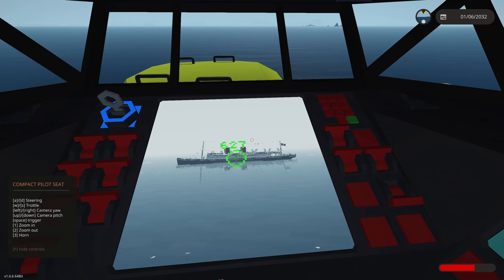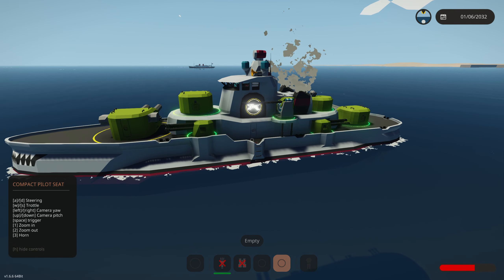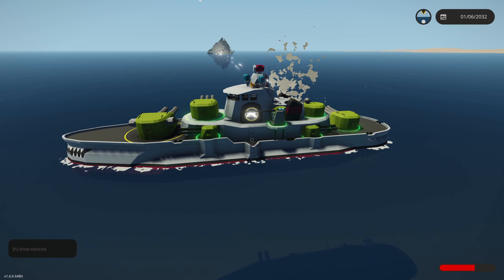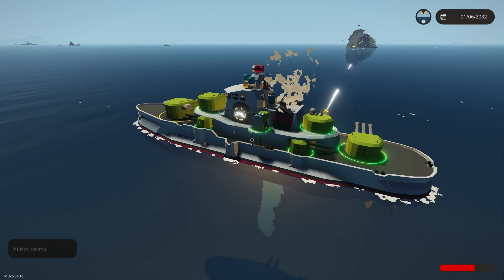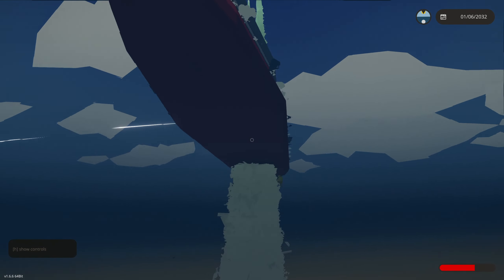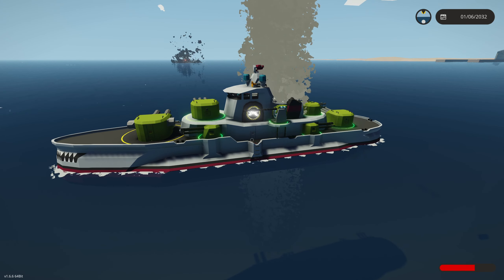Let's go ahead and turn on every single turret - they're all active with green circles showing. Moving the camera over we can see our first target. The ship has an ability: whenever you lock on you can press the Leviathan Sigh, and after a little bit of time it fires every single thing it has at the target ship.